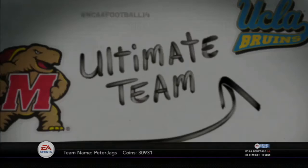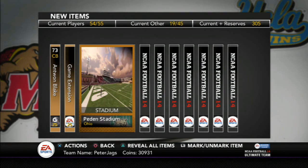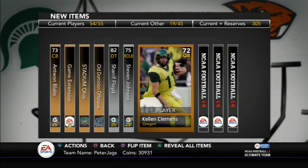Here we go — Season Ticket All-American pack. Hopefully we'll be able to get a good gold, legend, or elite and make it a good pack. We got Antoine Blake, game extension, stadium, Old Dominion playbook, Shreve Floyd — he's that silver collection guy that's guaranteed, I'll end up selling him.